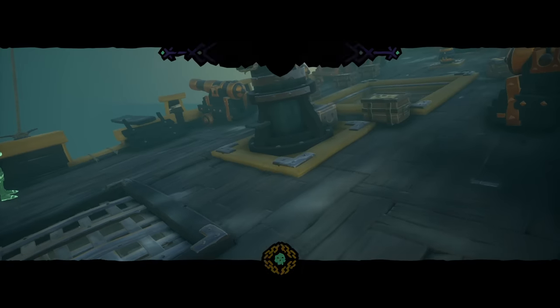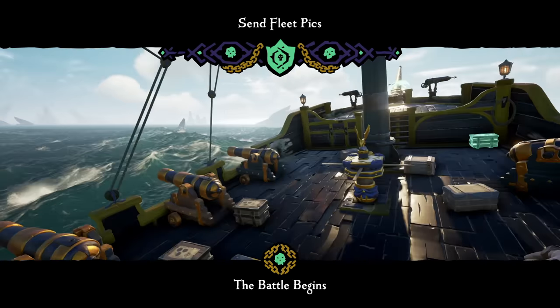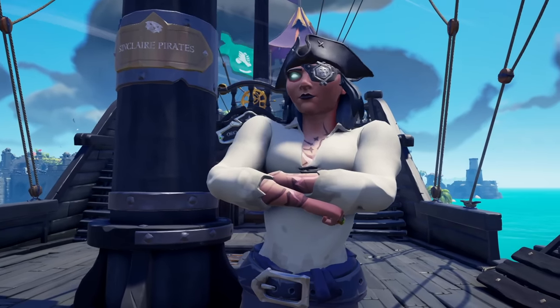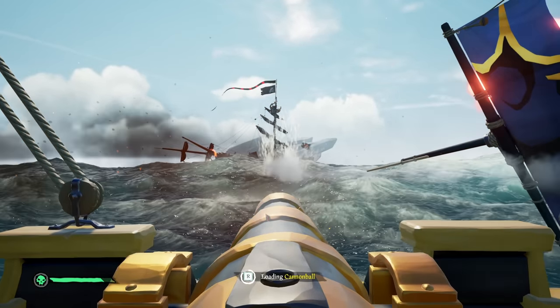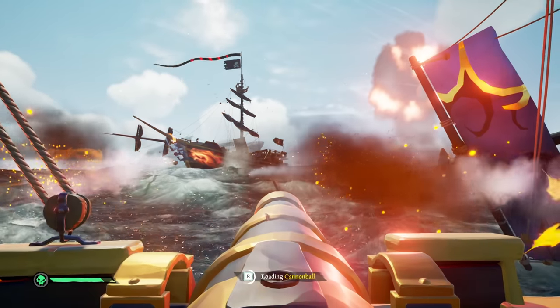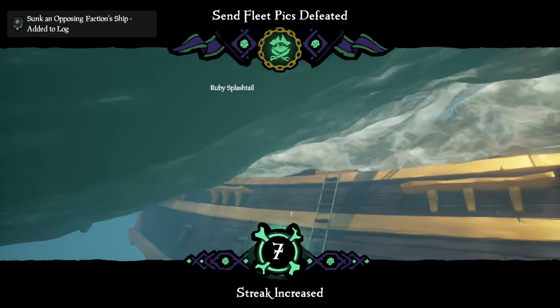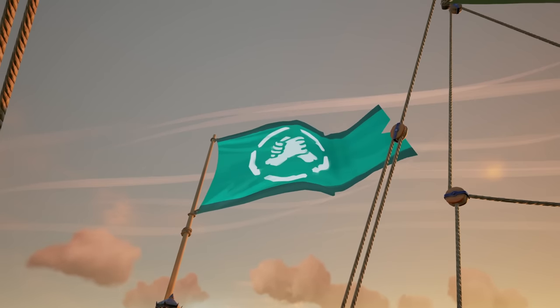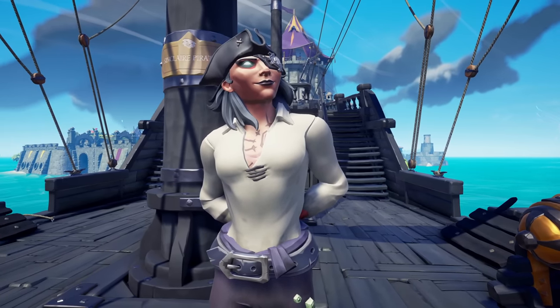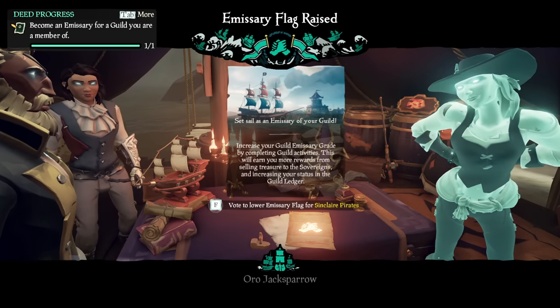We fought really hard and finally reached level 15 in the Sinclair Pirates Guild. With that, we could raise our guild emissary flag and be recognized as a real trading company among the sea thieves. It says 'vote to represent Sinclair Pirates as an emissary.' That is so cool. That's amazing. All I had to do now was put this flag to the test.